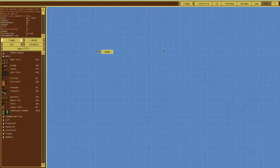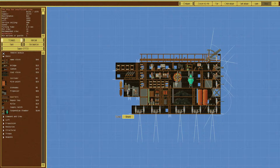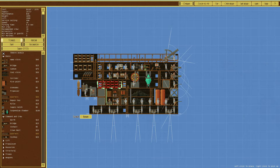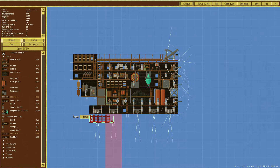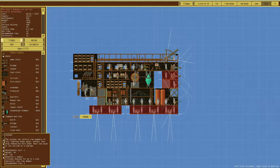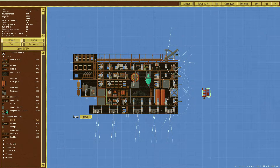Ship has insufficient crew. Let's see why that is. So it's recommended crew thirty-nine, we only have twenty-one. So let's jam some more crew in here. We'll add a quarters to the top - that's given us thirty-three, which is still not really enough. So what we'll do is get rid of those corridors there and there, and we'll add some berths. Now we have forty-two - perfect.